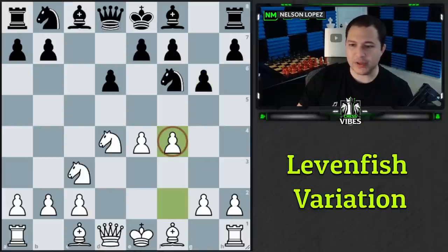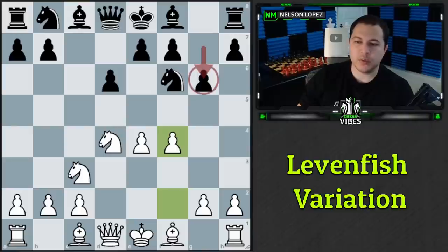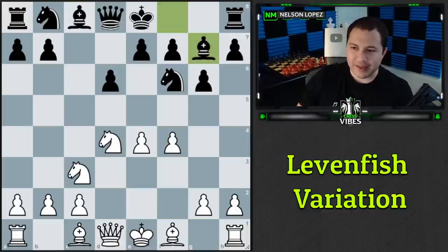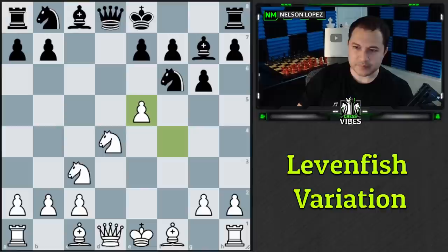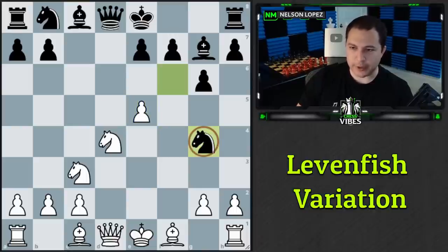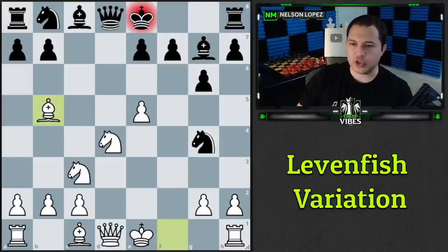The move I'm showing is f4 — the Levenfish variation. This is very tricky because the most natural move for black after g6 is to fianchetto the bishop to g7. If they do that, they're already in a very dangerous position. We play e5 immediately, asking where the knight is going to go. After they trade pawns, they have to make a decision. The top played move is knight to g4.